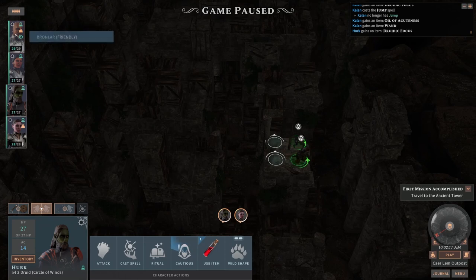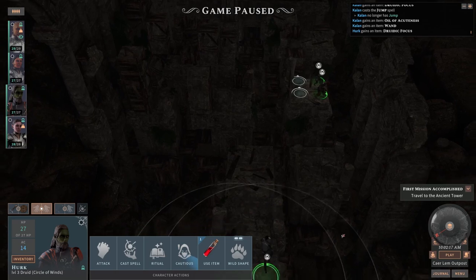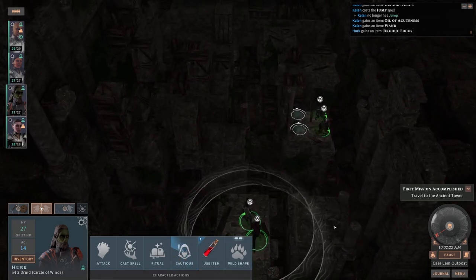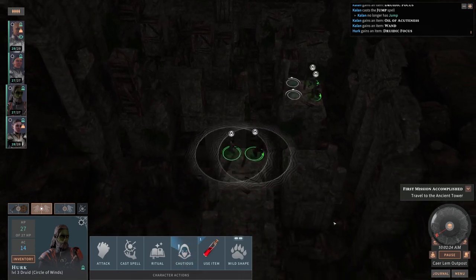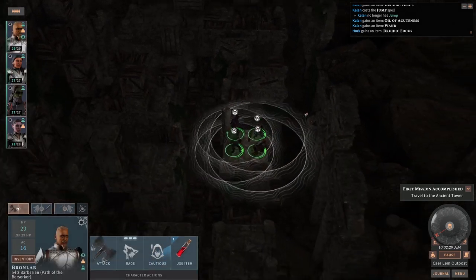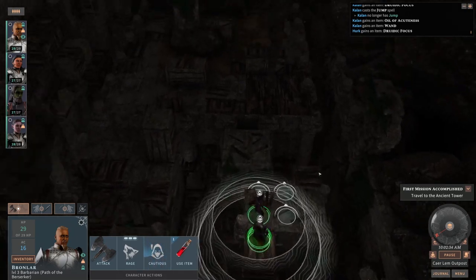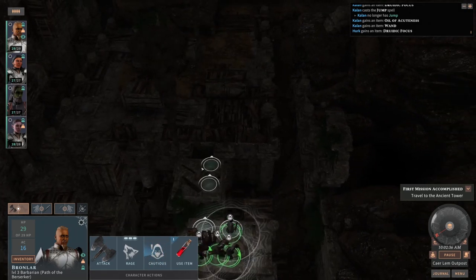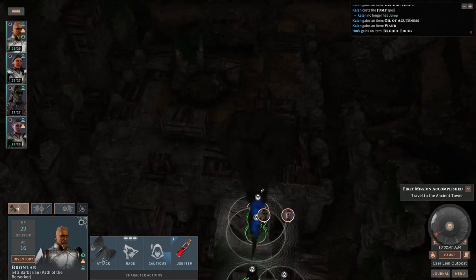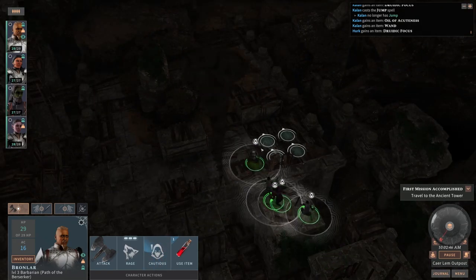Gertrude didn't equip the secondary bolt type. Let's get back over here and see if we can't progress. I shouldn't have to worry too much about Bronlar's vision — he's got 7 hours and 55 minutes left. Imagine trying to figure that out in actual D&D — that's the thing that gets me. You'd think there were easier ways of figuring something like that out.